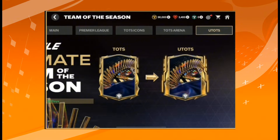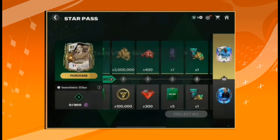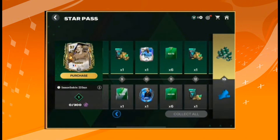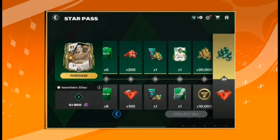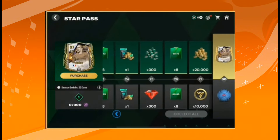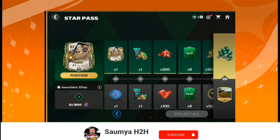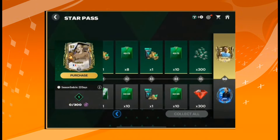Now let's go into the Star Pass section. In the paid path, we get the Team of the Season event kit, and at the end a 97-overall left-winger, Frank Ribery. There are also some older event cards in the paid path, like cards from the welcome event, including Van Basten. The key point is you can claim Ribery at the 30th node — you don't have to wait for the 60th node.